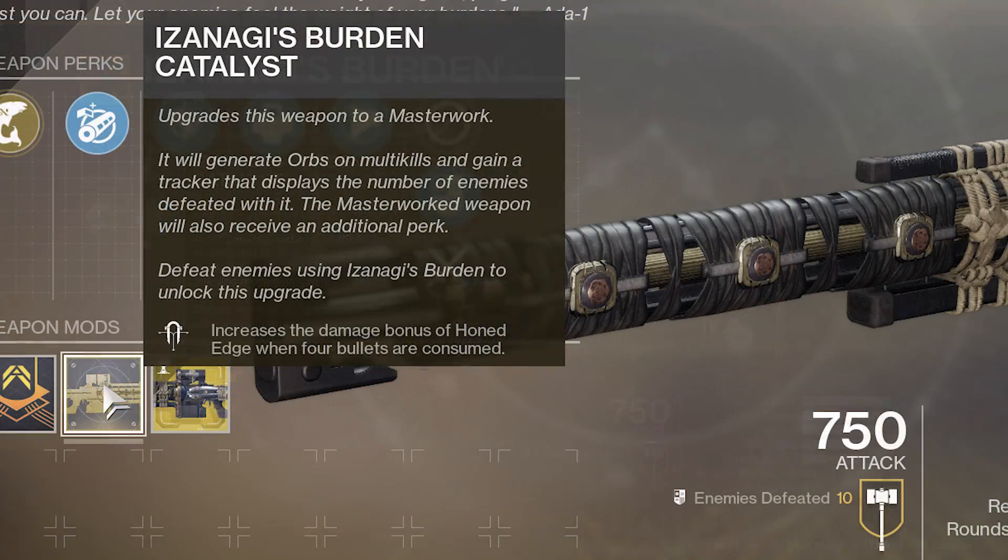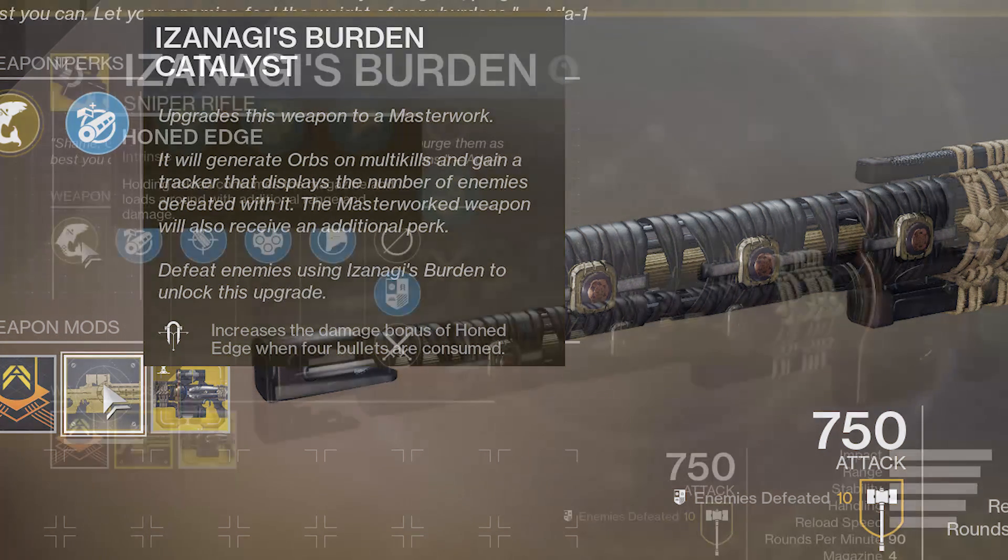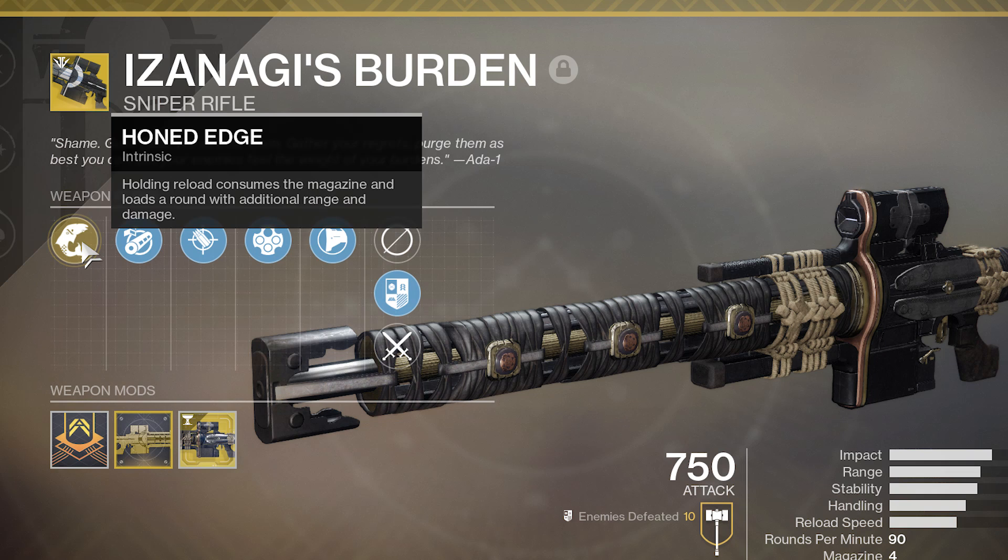The Exotic Catalyst reads: increases the damage bonus of Honed Edge when four bullets are consumed. And just for a refresher, the intrinsic perk found on this weapon is called Honed Edge. Holding Reload consumes the magazine and loads a round with additional range and damage.